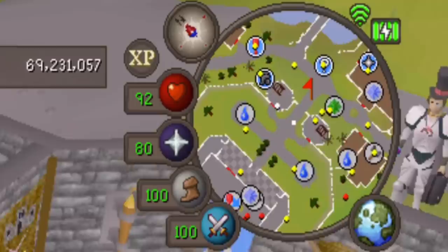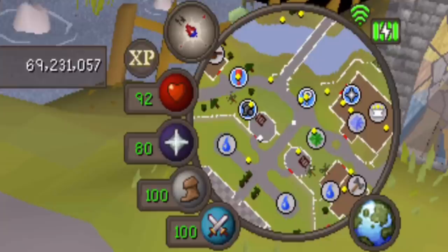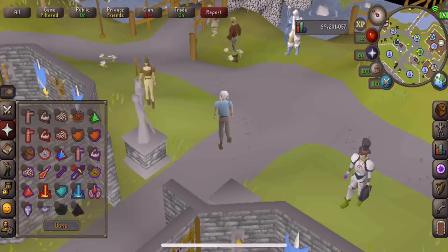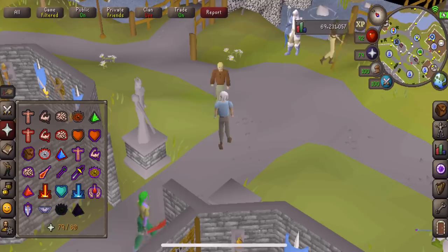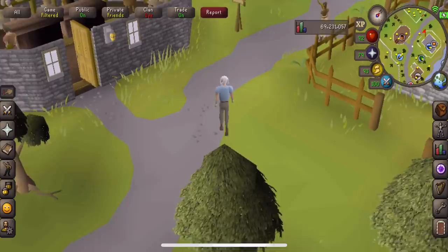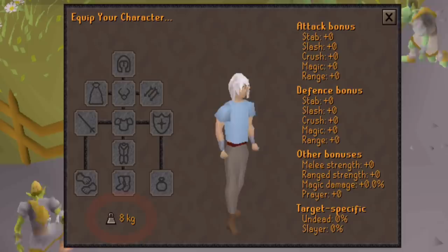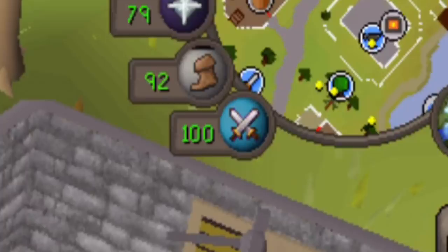These are your various stat orbs. The hit points orb displays your health and will turn green if you're poisoned — to become unpoisoned, simply drink an anti-poison. The prayer orb displays how many prayer points you have remaining; you can tap and hold it, or right-click on desktop, to display your quick prayers menu where you can edit which prayers turn on and off when you tap the orb. Next is your run energy — tap this orb to turn run on and off. If you run out of run energy, you will naturally gain it back over time, or check your weight on the worn equipment tab since lower weight means less energy used. Lastly, the special attack orb shows how much special attack you have remaining.